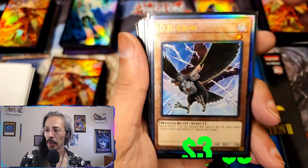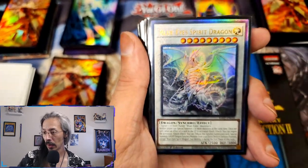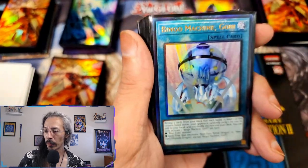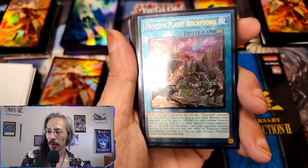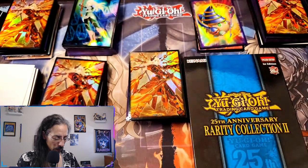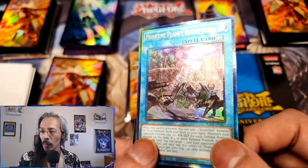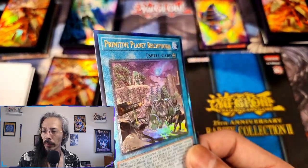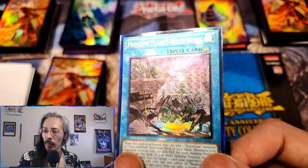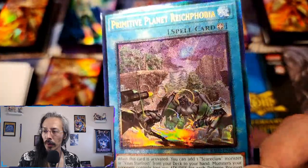We got two Apocralyph, a DD Crow, Blue-Eyes Jet Dragon — very pretty in the ultimate rare. Blue-Eyes Spirit, Bingo Machine Go! Another one that was also really nice in ultimate rare. Another Rikka Petal — this one also beautiful on the foiling.